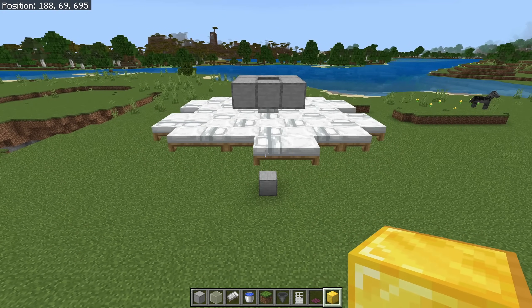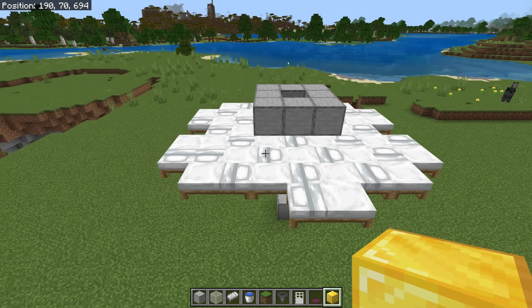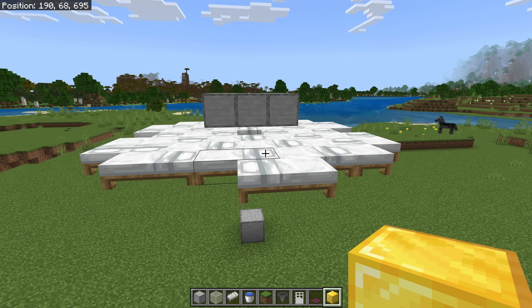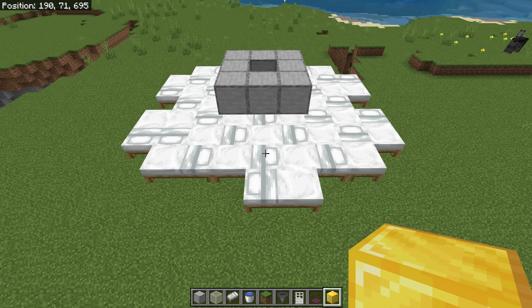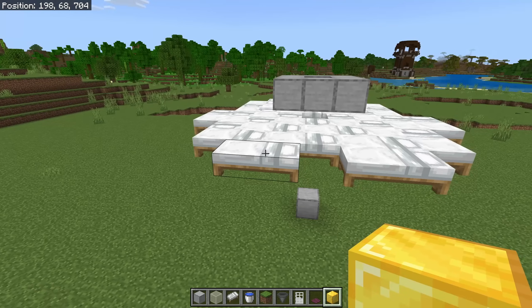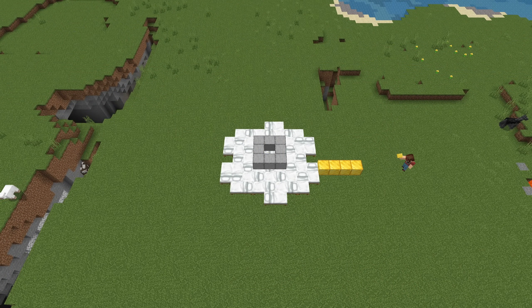The way iron golem spawning works is the golem can spawn eight blocks horizontally away from the central center of the village and six blocks vertically away from the center of the village on the highest solid block. So basically what we need to do is measure out how big our platform is going to be. I always recommend any time you make a farm, give yourself a little bit of wiggle room for any type of potential error, changes to the game, calculations — anything like that that can occur. So if we can go eight blocks horizontally away from a bed, we go out eight, and we're going to leave that last one there as a marker. This is how far out our spawning platform needs to go, and we can do that on all four sides.